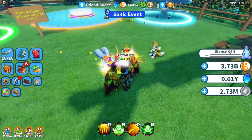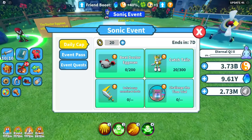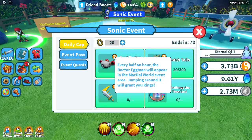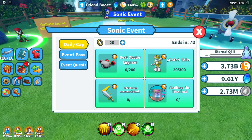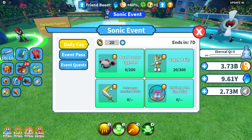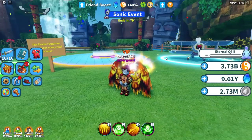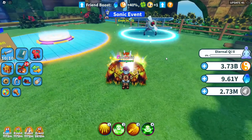Right off the bat when you join, you'll notice a Sonic event menu. Clicking on it, you'll see - similar to the Halloween event - you have to beat Dr. Eggman, which is basically like our carriage. You need to get some coins, catch Tails who is right next to you and gives coins when chased, defeat enemies and lords, and complete time trial challenges.